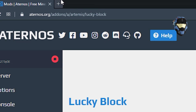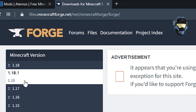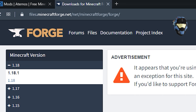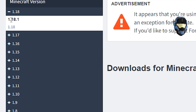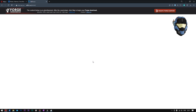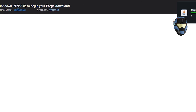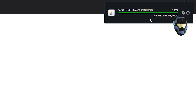Now go to another page - the Forge website. The link will be in the description if you need it. Find the version that you're using - I'm currently using 1.18.1, remember I'm using 39.0.75, that's the number inside the brackets. Click 'Installer' - this will take you to another page. Wait five seconds and then there'll be a little skip icon. Click it and the Forge installer will ask you where you want to install it. Choose anywhere and click 'Save'.